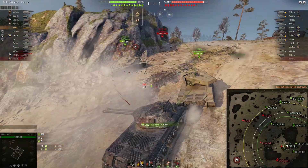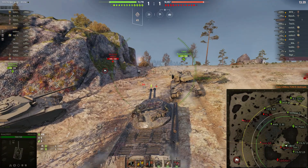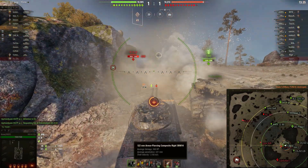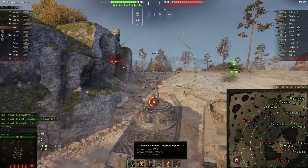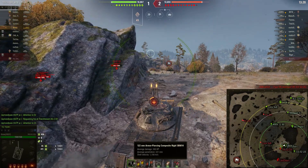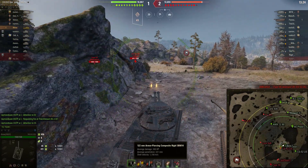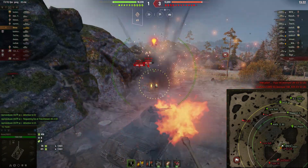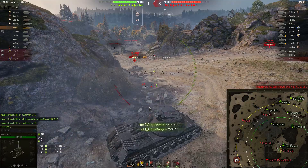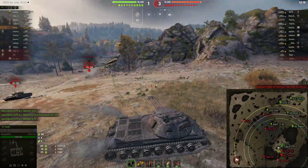Is he going to finish off the super-push? Yes, he certainly does. Gets the next shot in there. It's a 122mm gun. Average damage is 390, and the standard round is 221 — that's the APCR standard round. It's got a fairly low shot velocity for APCR at 1150, and then the main round is a heat round with a much slower shot velocity.